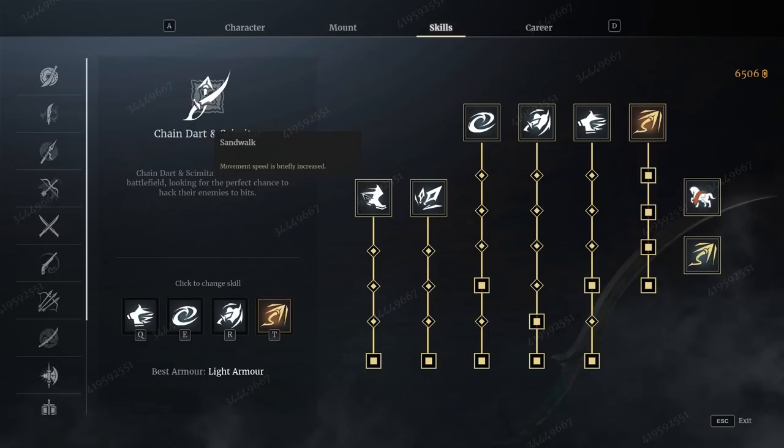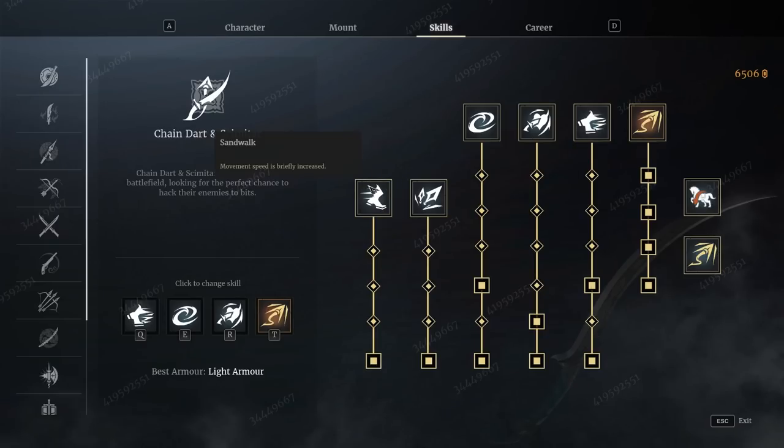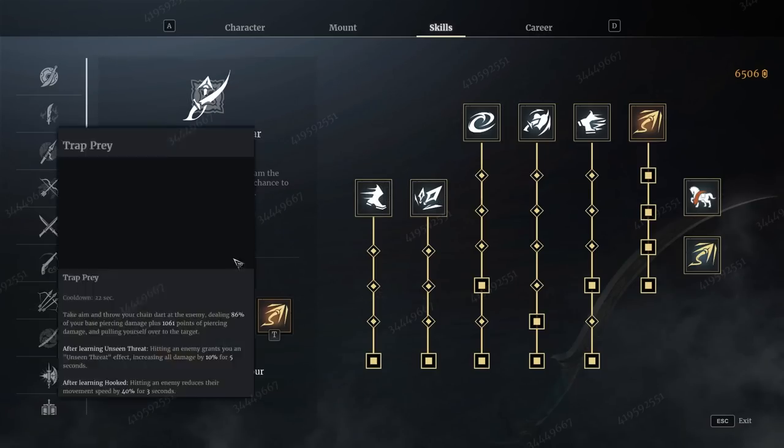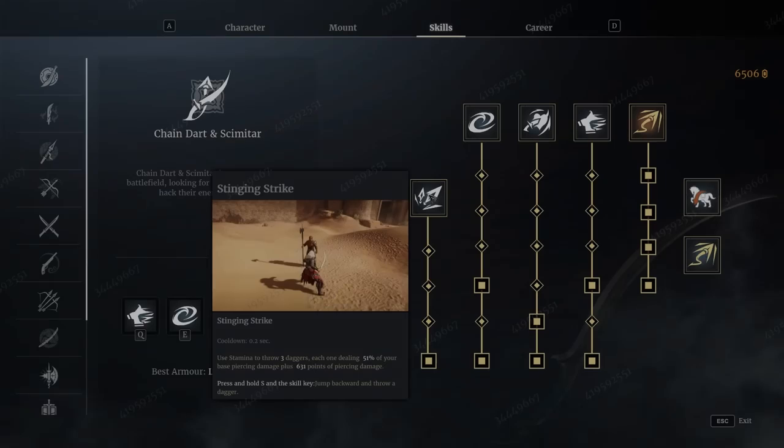Then the two other abilities you've got. Sandwalk basically activates after you use your Sandstorm and gives you a movement speed buff — essentially a 15% movement speed increase for 5 seconds. This is an ability that you can put into a slot. You only basically have these four abilities that you can put into slots, but this is essentially a passive that will happen after you use Sandstorm.